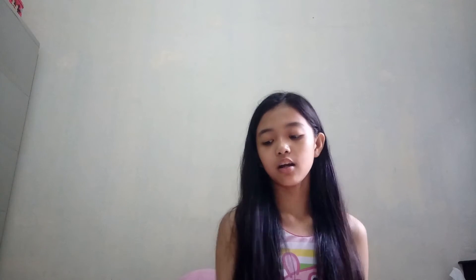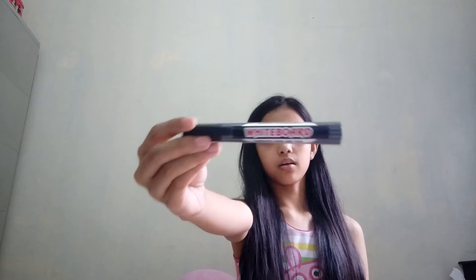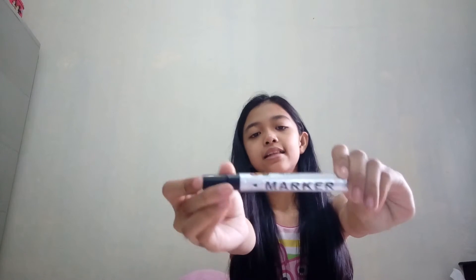So in here I have a Stabilo Boss highlighter, and then I also have this purple Faber-Castell highlighter — it's purple and pink. I have another whiteboard marker. This one is a permanent marker — it's awesome, this is SND permanent marker MS300 — and I have a whiteboard marker that comes from the whiteboard set.